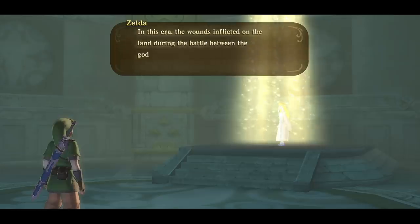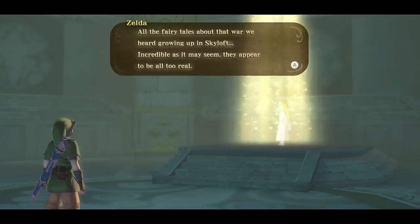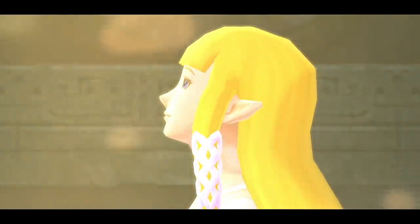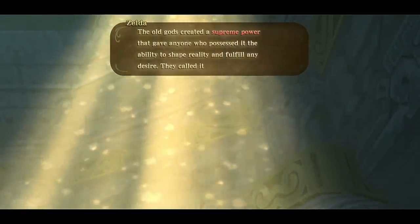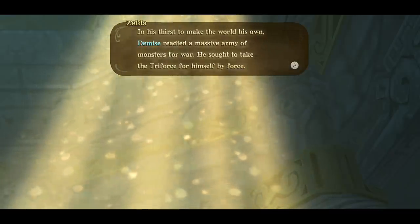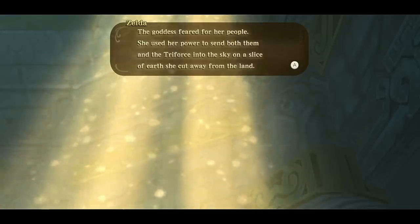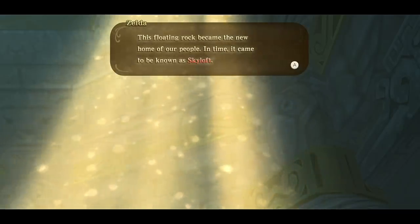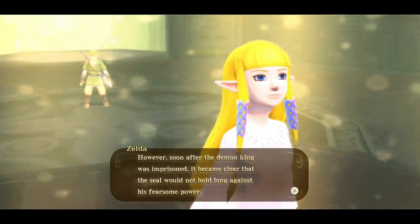Another cutscene — it's Zelda! I like the gown. Zelda says she imagines Impa filled me in. We've traveled to the distant past; the wounds from the battle between the goddess and Demise have not healed. All the fairy tales about the war that we heard growing up on Skyloft appear all too real. She begins to explain: the old gods created a supreme power — the Triforce — that gives anyone who possesses it the ability to shape reality. Demise readied a massive army to take it by force.